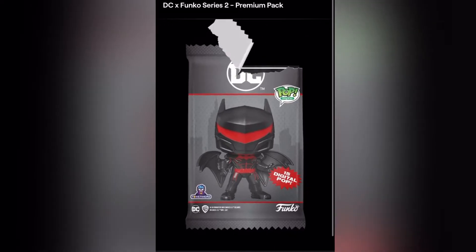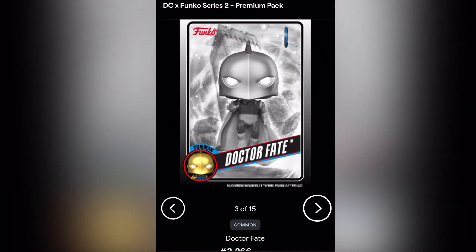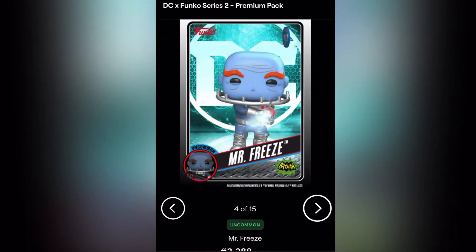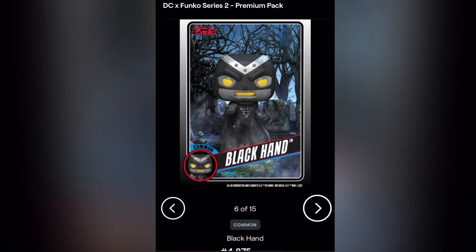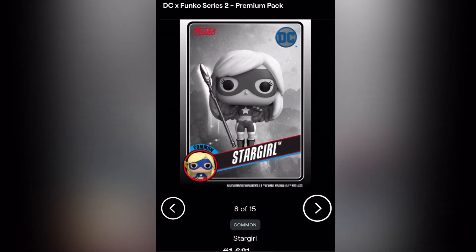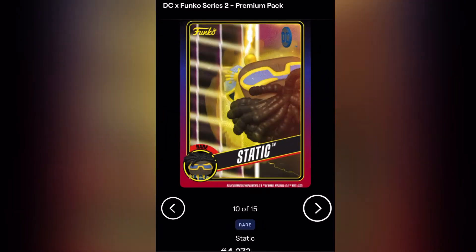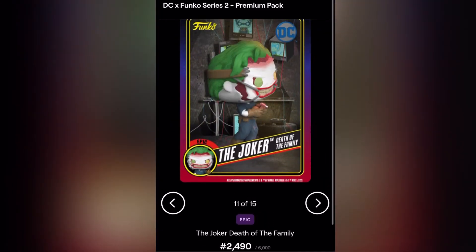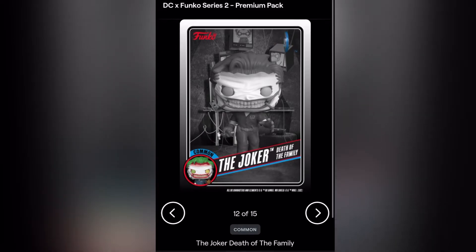15 cards — here we go. Uncommon Harley Quinn, common Arkham Knight, Dr. Fate common, uncommon Mr. Freeze, Batwoman uncommon. Common, common Black Hand. Seven — uncommon The Riddler. Eight — common Stargirl. Nine — Wonder Woman, that's my first Wonder Woman I think. Rare Static. Epic — The Joker of the Fan Family! Glad to get the epic card, but can I get a redeemable? Common The Joker.